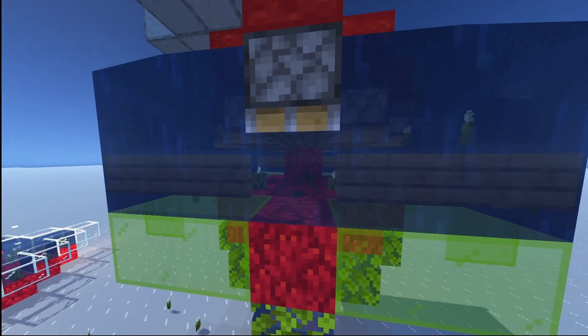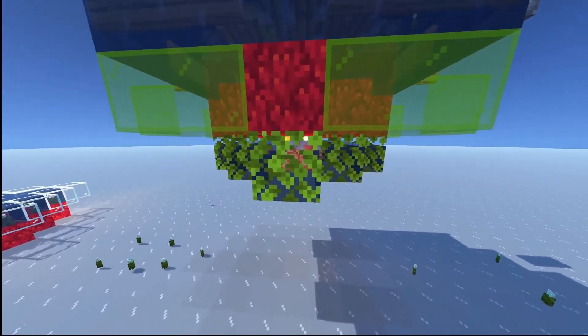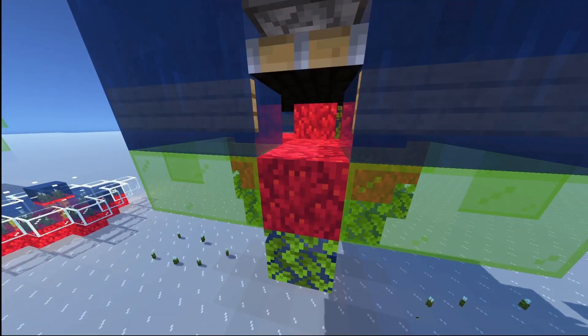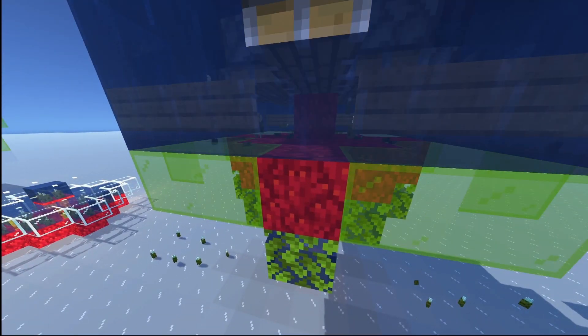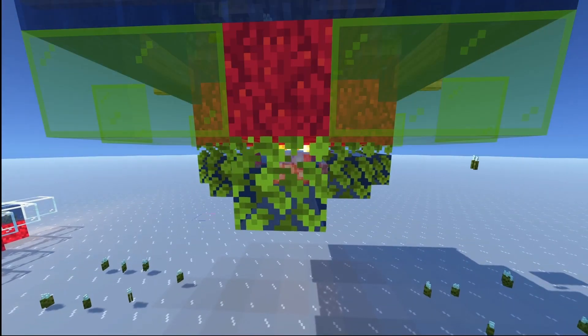Also, as a side note, since pistons break the water whenever they extend, I put water inside leaves under these coral blocks so they don't go dead. The delay is minimal so I don't think they would actually die, but it just plays it safe and because I had the space.